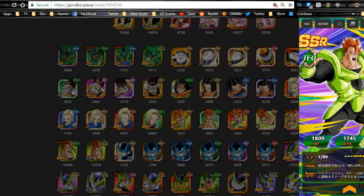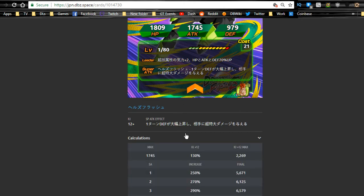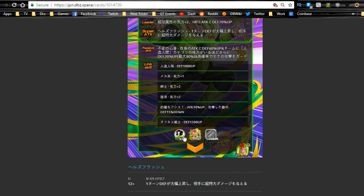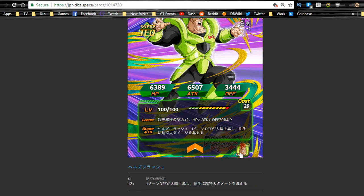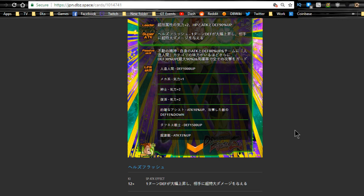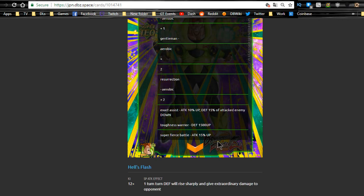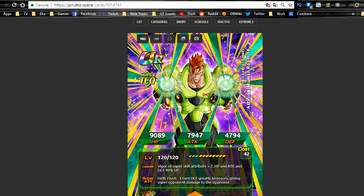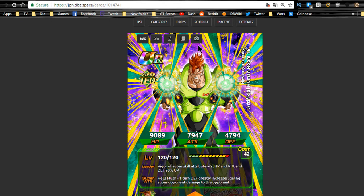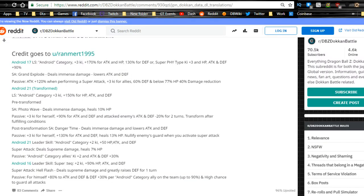Let's go look at Android 16 here — he is a new Tech type. That's awesome artwork right there. Let's refresh until he's the main unit on the page. It looks like he'll need Android 21 metals and super strike card metals to Dokkan Awaken. When he Dokkan Awakens, he does have Fierce Battle. That artwork is pretty damn awesome — holy crap. I'm finally glad they did an Android 16, I'm a fan of his.